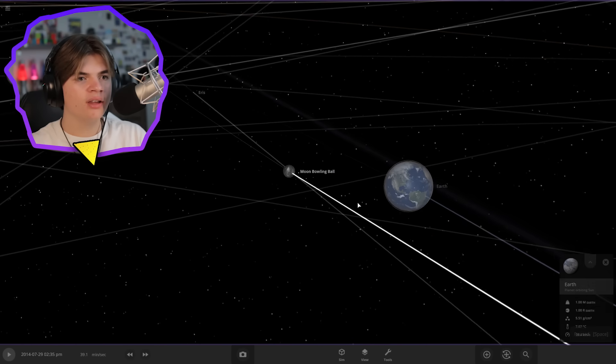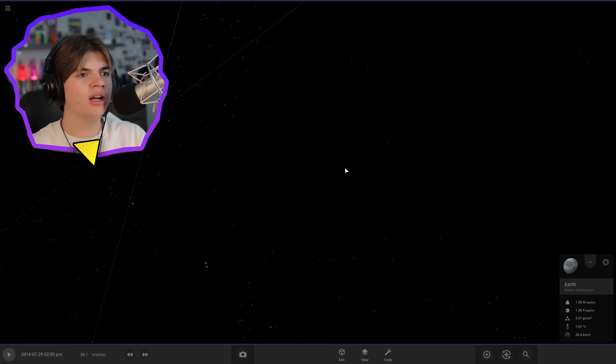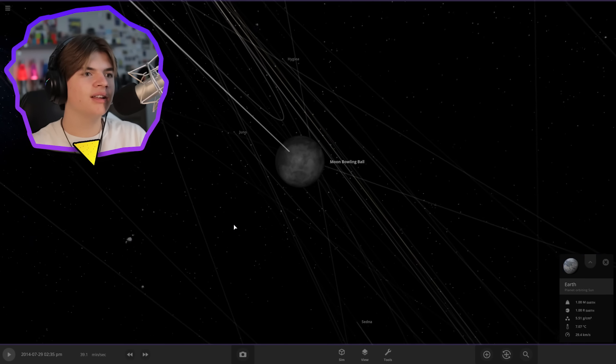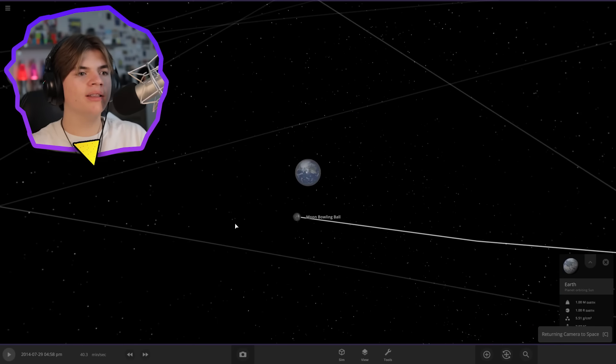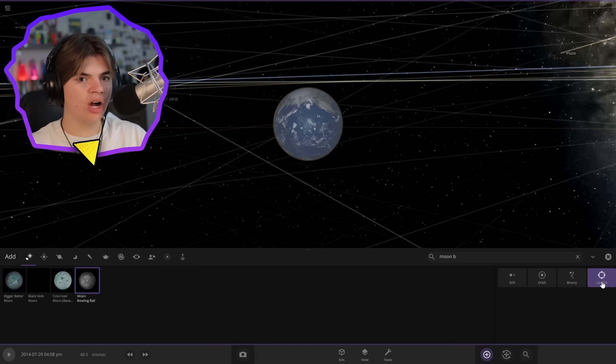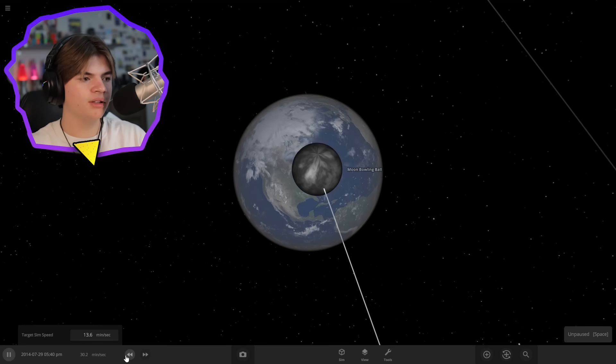Let's land on the Earth and see what it looks like. If we land here and look up — there it is! Yeah, that looks like the Moon going across the sky. Now let's make it crash into the Earth and see what happens. Launching into America — here we go, here it comes, we're going to slow down time.